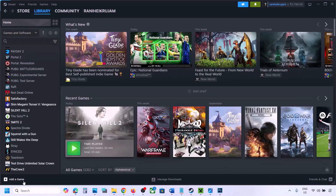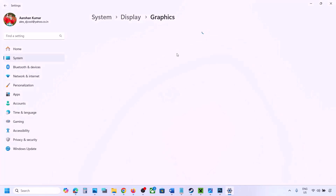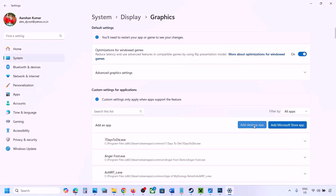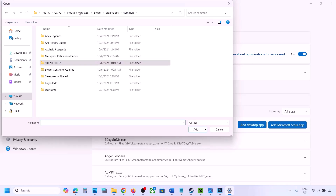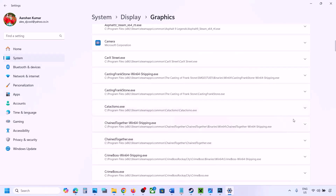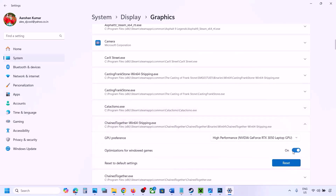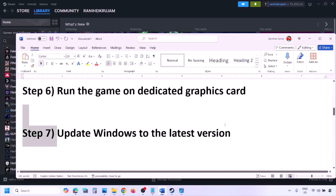The next step is to run the game on the dedicated graphics card. Type 'Graphics Settings' in the Windows search box and open Graphics Settings. Click on Add Desktop App, go to the game installation folder, open the game folder, and select the game exe file. Once added, find the game in the list, click the dropdown arrow, select High Performance and your graphics card, then launch the game and check.